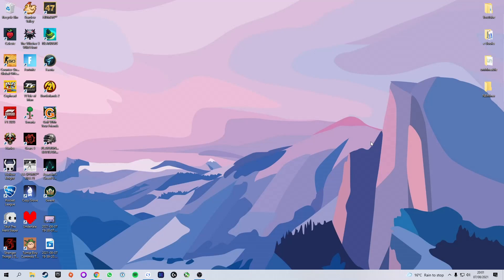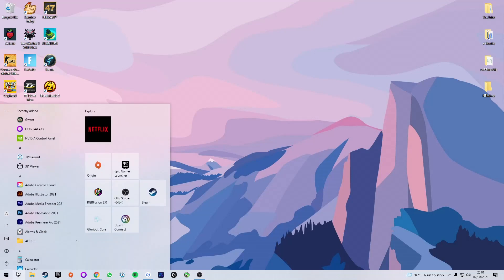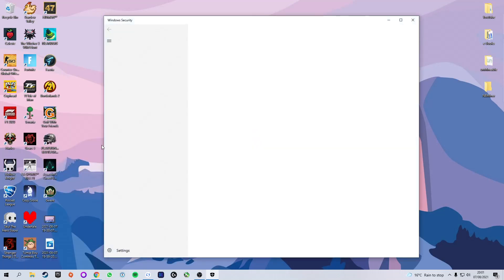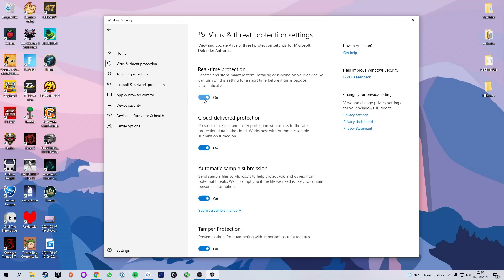Now that we have that folder created, we need to add it as an exclusion on Windows so that the operating system doesn't flag this file as malware or a virus. Press the Start button, type in Virus and Threat Protection, and it will show up as the best match. Go to Manage Settings and the first thing we need to do is turn off Real-Time Protection, because otherwise Chrome will flag the mining software as malware and will not allow us to download it.